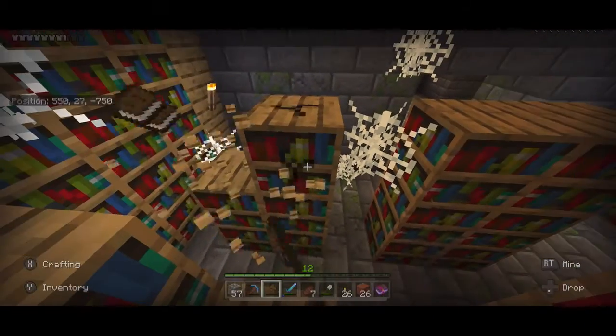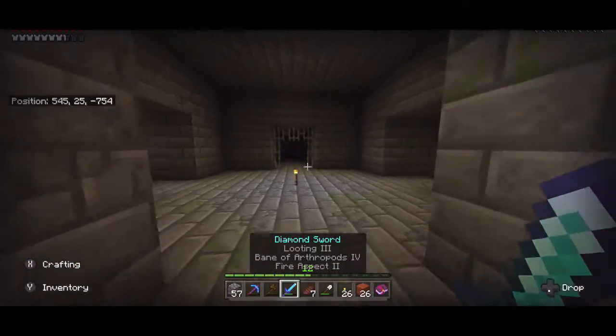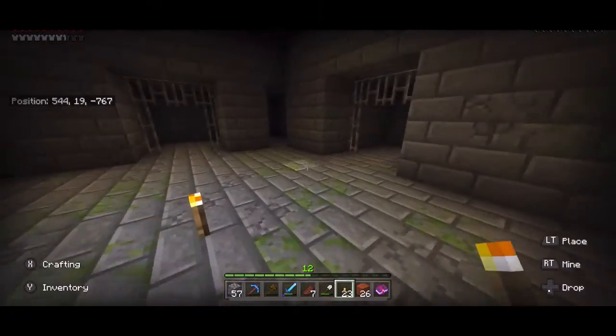We're going to explore the rest of this dungeon for this episode. I'm just going to gather up as many books as I can because you can enchant books as well as use them to make bookshelves. Hopefully we're going to find some more chests, maybe some diamonds or something.